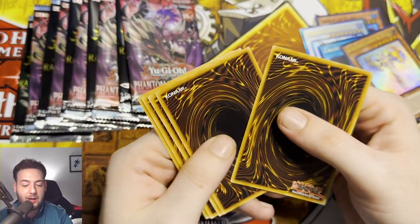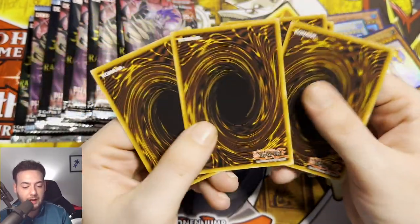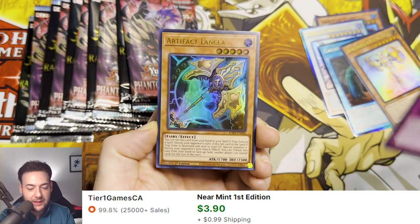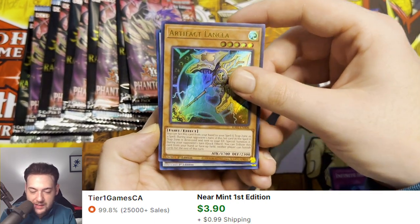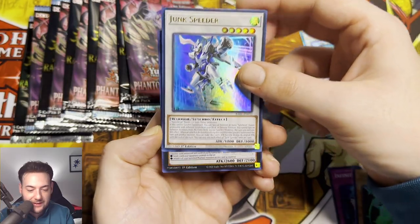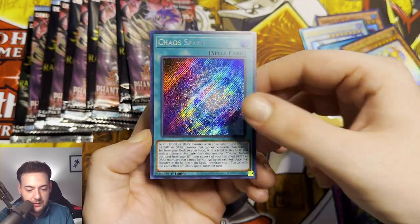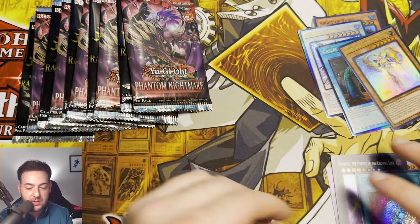All it takes is one card, guys — just one card and we are in business. Infinite Impermanence — we will take that. Where is the Ash Blossom? Artifact Lancea, Junk Speeder, Ghost Reaper, and Chaos Space Secret Rare.